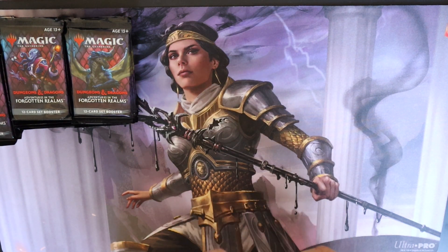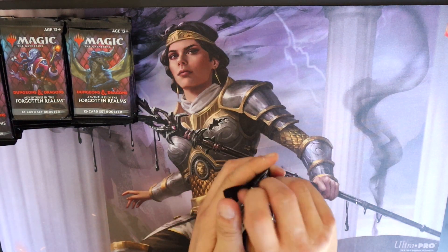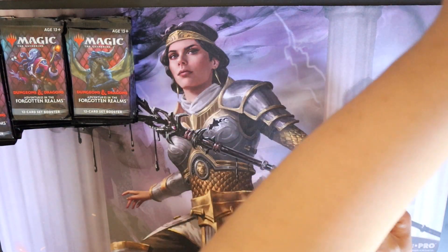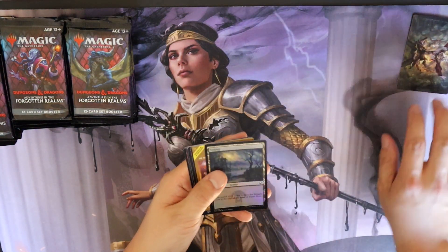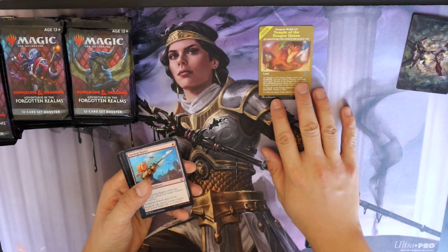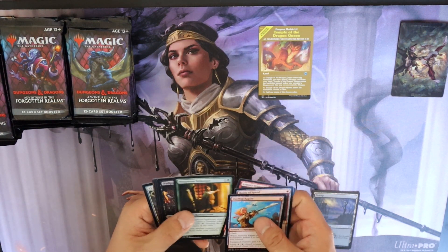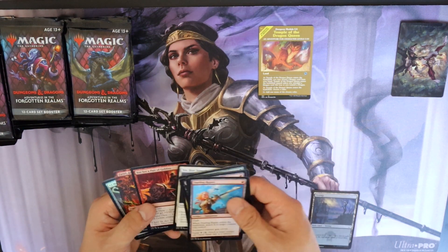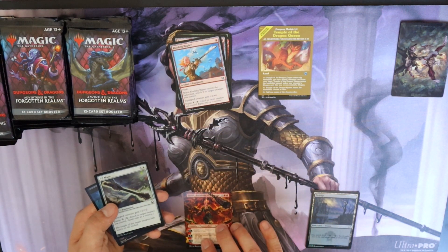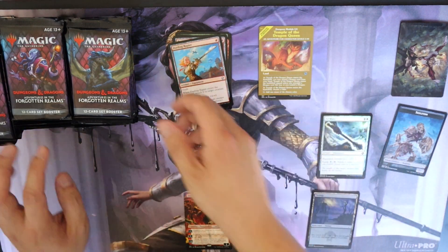Okay, pack one, nothing crazy. I noticed one of the packs had no pull tab — yeah, these are American made so there's no pull tabs. I felt like the bottom wasn't sealed properly on one pack, maybe I was just hallucinating. Started off we have a foil land, a special Temple of the Dragon Queen — that's actually just kind of neat looking. Full art Zario, Archduke, a plus two mace, and a skeleton.